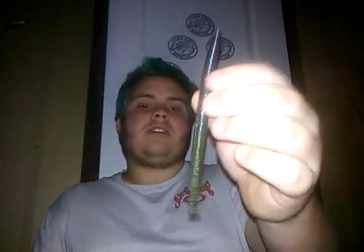Next is a little crawfish on a shaky head. This is a Madman Baits pumpkin colored crawl on a 3/8-ounce shaky head. You can also Texas rig it, but I prefer the shaky head for better hookups when bed fishing, post-spawn, or pre-spawn. Then you've got to throw the trusty Senko in there — you can wacky rig them, Texas rig them, whatever. I personally fish them weightless more than anything.